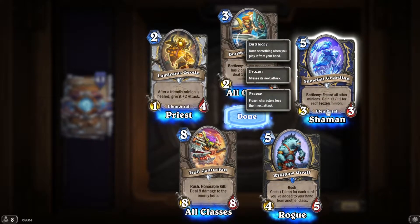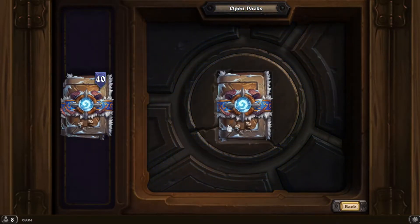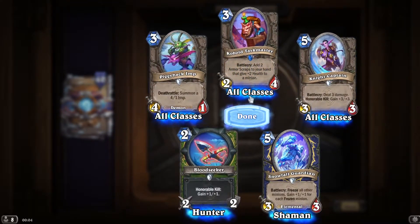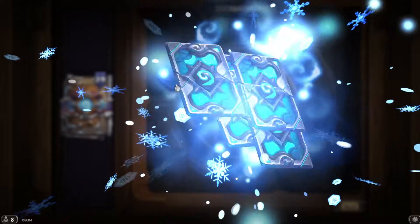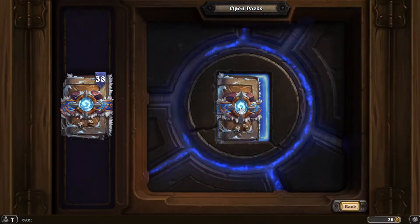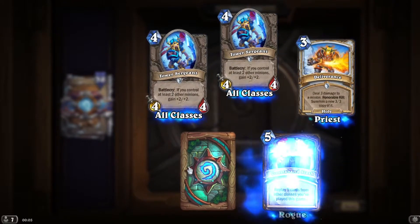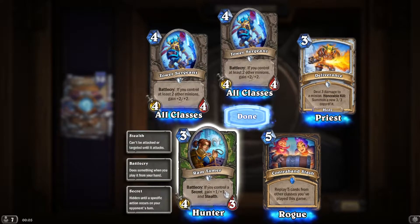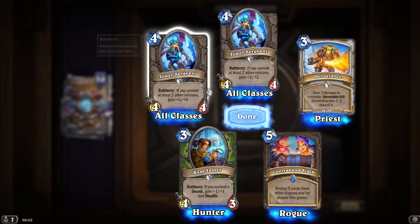Raise all other minions to gain +1/+1 for each frozen minion — that could be huge. Wow, this is Zude — that's huge! There's that secret again. There's a little mini Savage Roar — add +1 attack to all minions this turn. If you control a secret, gain +1/+1 and stealth — so this is a 3 mana 5/4. Wow, really good! If you control two other minions, gain +2/+2.